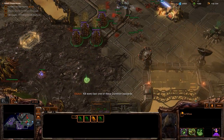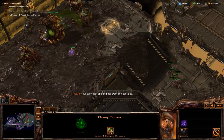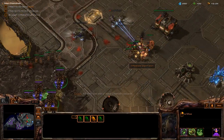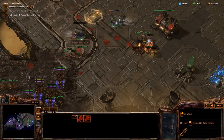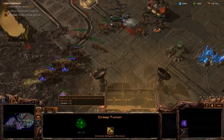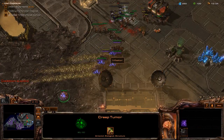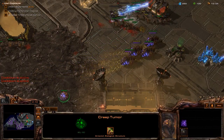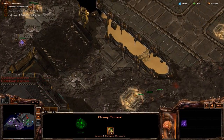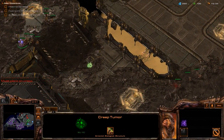Let's go ahead and spread this creep. There are some new abilities in Heart of the Swarm compared to Wings of Liberty that I didn't know about — like Consume, that's an old school Defiler skill. Let's connect these creep tumors so our units can move more freely.